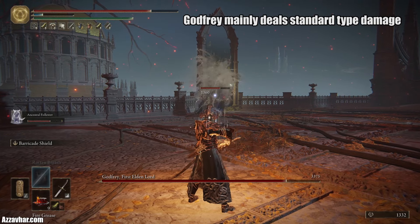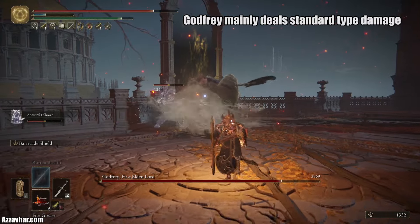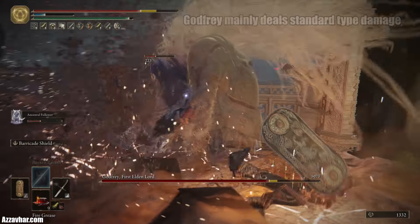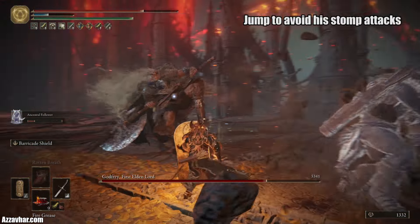Now we're going to use the flask, exalted flesh, switch to sword and shield, and apply fire grease. Then you could play offensively or defensively here. If you want to play offensively go for double swords; defensively go for the great shield.